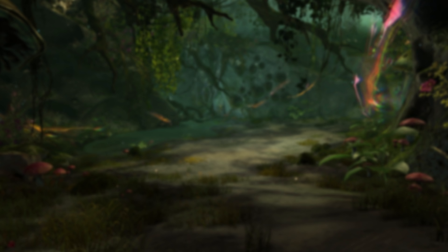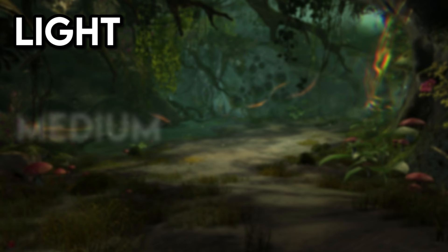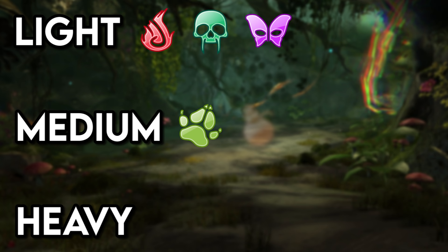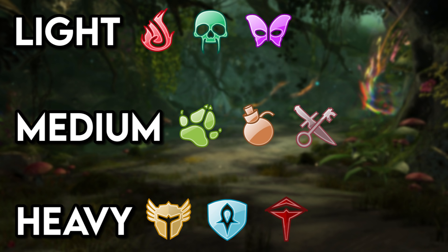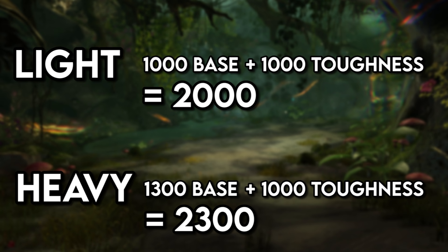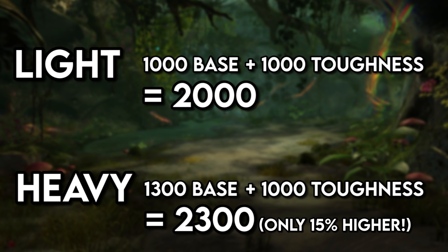As mentioned earlier, there are three armor weights in Guild Wars 2 with different defense values: light, medium, and heavy. Elementalists, necromancers, and mesmers use light armor. Rangers, engineers, and thieves use medium. And warriors, guardians, and revenants use the heaviest equipment. Bear in mind that the base difference in durability becomes smaller as toughness values increase, as toughness affects all characters equally. So as toughness rises, the initial armor difference becomes less and less significant compared to the total armor value.